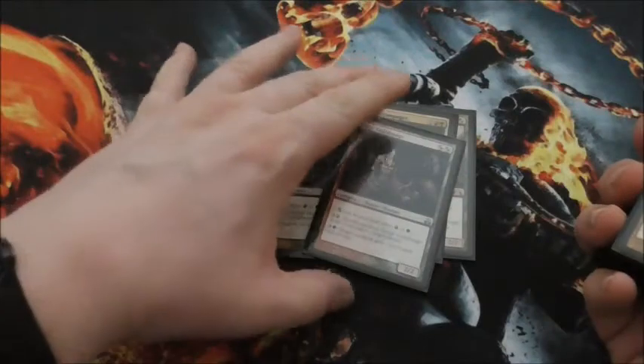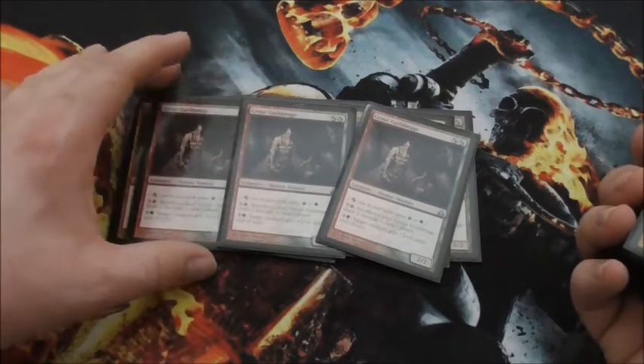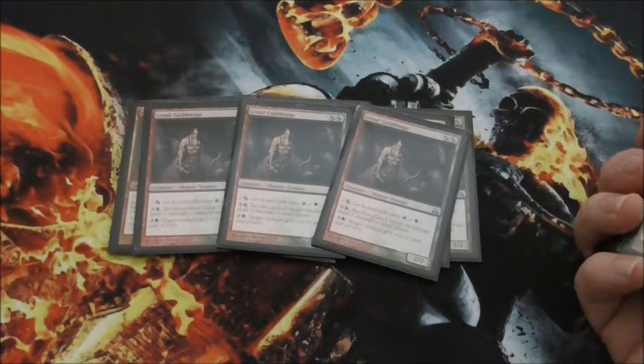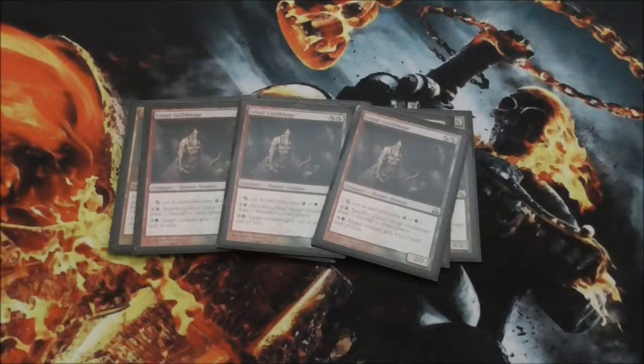Then we have three Gruul Guild Mage. It can be used with either red or green or both. You can do the red part, which costs three and one red — sacrifice a land and deal two damage. Or you can use green for three mana, and target creature will get plus-2, plus-2 until the end of the turn. Whatever you want to run with it is strictly your preference.